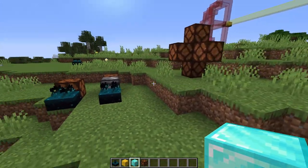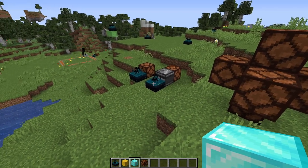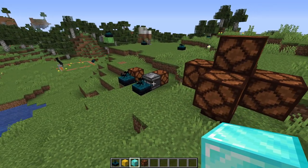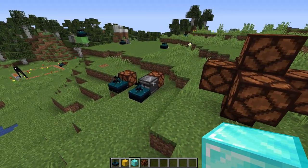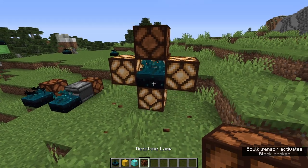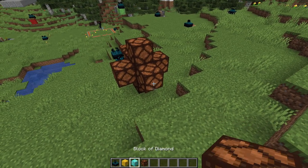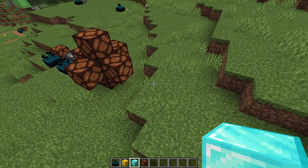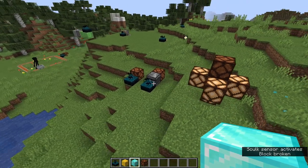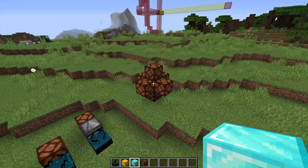The second thing is which sides of the block get powered. Inside here I've got a Skulk sensor surrounded in blocks — you can see it powers all of the blocks around the sides and the bottom, but not the top. If I place a block down, all those lamps around it and the bottom come on, but the one on top doesn't. That makes sense — it's not a full block, so the top doesn't get powered.